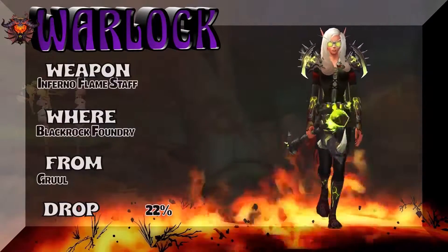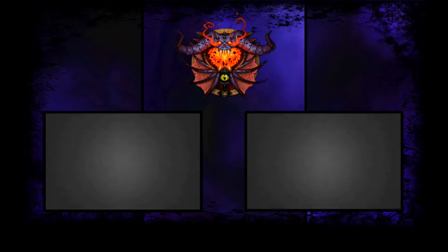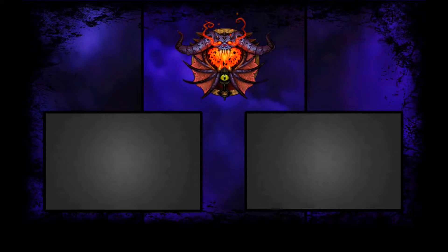The Infernal Flame Staff from Blackrock Foundry — Gruul — 22% to get the staff. My name is Luxley. I want to thank everybody for dropping by and leave you with this final thought: whatever it is for you, whether it's morning, afternoon, or night — make it epic.